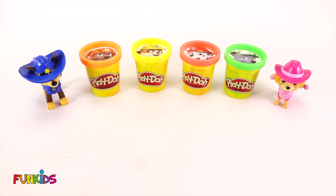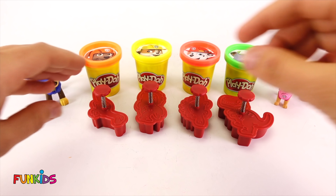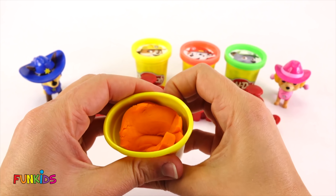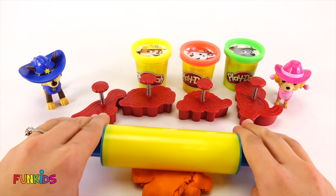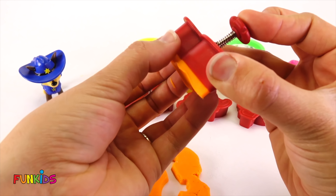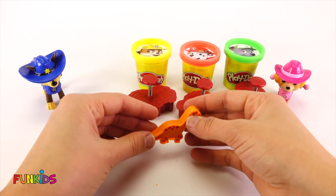So now we need our dinosaur Play-Doh cutouts. There they are! These are so fun looking! Alright, let's make some Play-Doh dinosaurs. Let's start with Zuma. Zuma has orange Play-Doh - super orange. So let's roll out Zuma's orange Play-Doh. And let's get our dinosaur cookie cutter. This is a long neck. Let's push him down. Pop! And there's our long neck. Pop him out - look how cute that long neck is. This is an orange long neck. Let's set him right there.